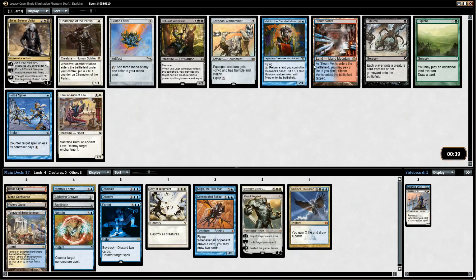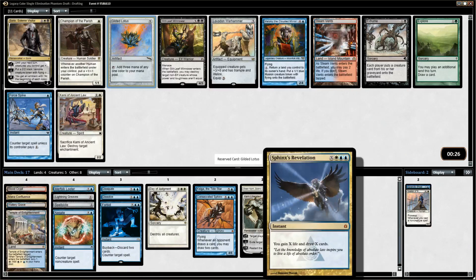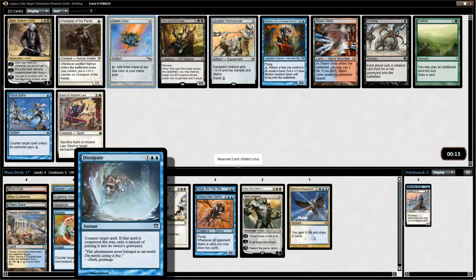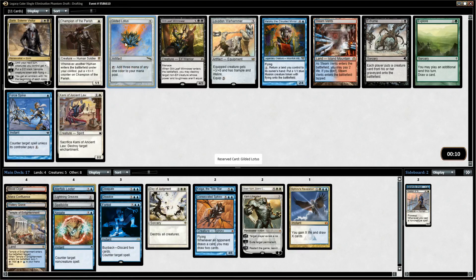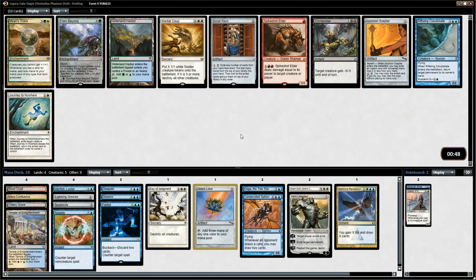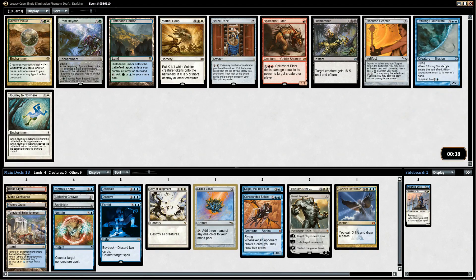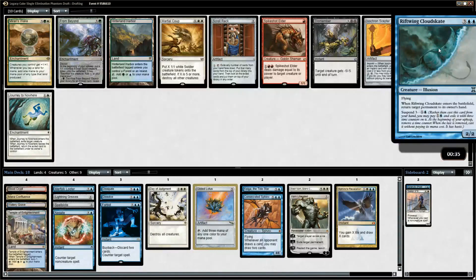Here we have Gilded Lotus, which can help us get to our high drops. We also have Steam Vents that can let us splash another color — but we don't really have a reason to be red yet. I think we need this Gilded Lotus. Being able to get from five to seven could be very important, and we do have Sphinx's Revelation that we can pump a bunch of mana into and draw a bunch of cards. We also want to play multiple spells a turn — like Consecrated Sphinx and hold up Dissipate. We have Griftwing Cloudskate, which you suspend on turn two and often put your opponent back a turn by bouncing lands.